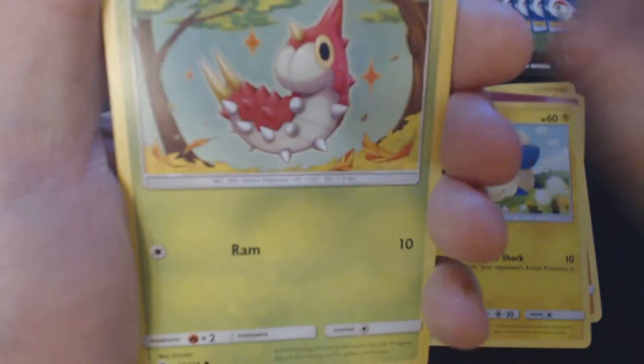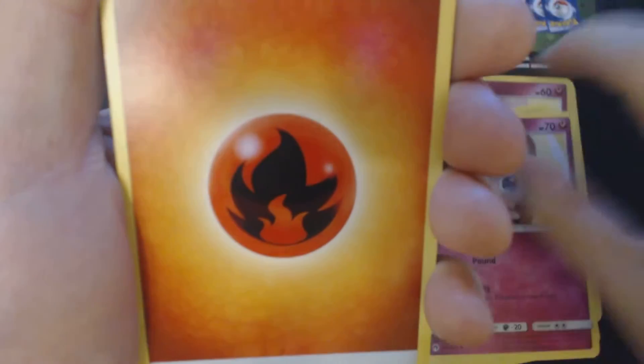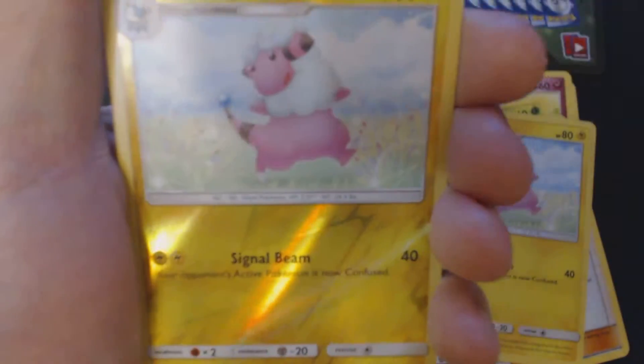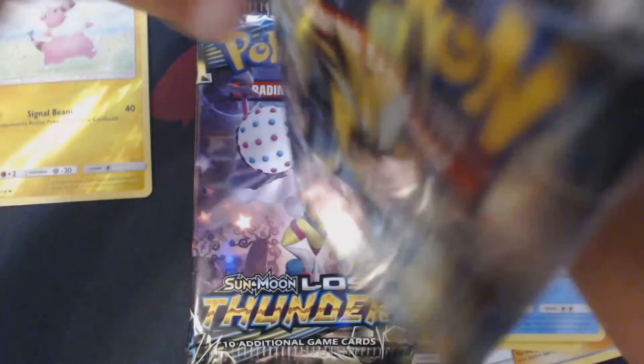Pack 1: Onyx, Morlal, Reap, Wurmple, Jigglies, Fire Energy, Whickney, Flaffy, Kahili, Reverse Hollow Flaffy, and Lapras.